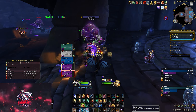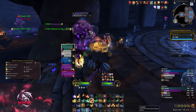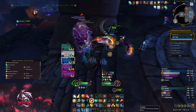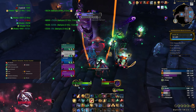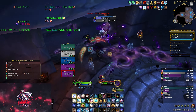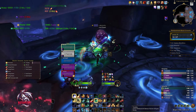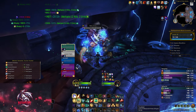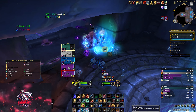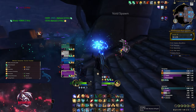Let me get Reversion on everyone and then try to Dream Breath and one Emerald Blossom, and we'll see how much healing all these HoTs do. It might be a bit mana intensive to do it this way, but it works.